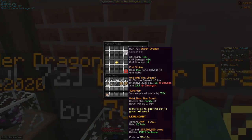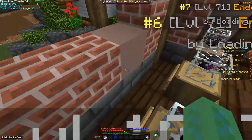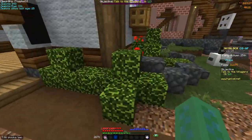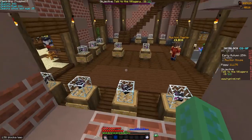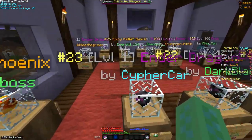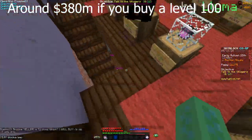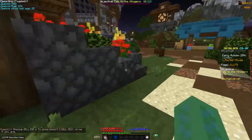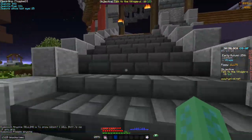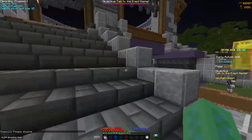Finally the most expensive setup: the tier-boosted legendary Ender Dragon costs around 200 million, plus Superior at 60 million, plus an Aspect of the Dragons, making the whole setup around 315 million coins — making it the most expensive. In this video I'll go over all of these and show you which one is the best.